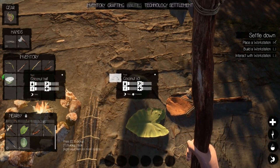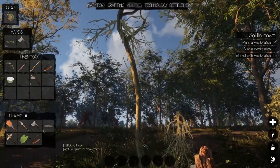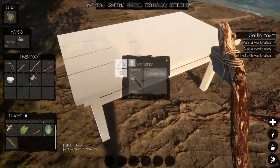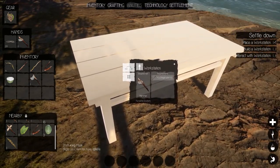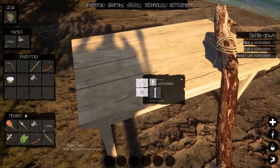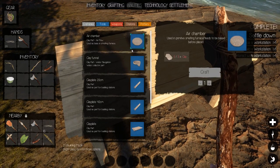We have enough sticks right now, let's finish this off — just need 10. Then we have to interact with the workstation. Just look at it and get the little dot, the workstation prompt comes up, hit E, and we interacted with it.